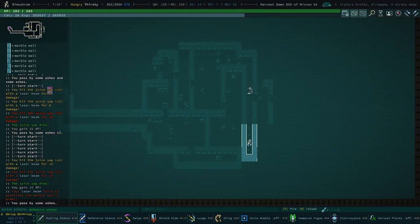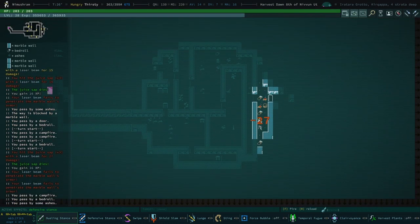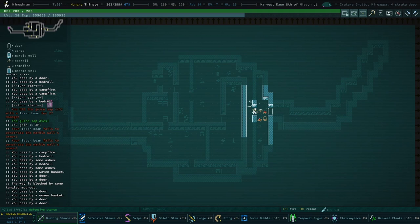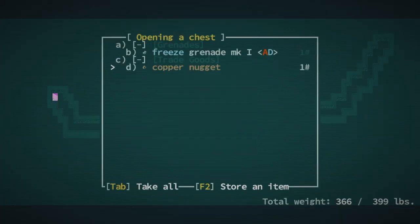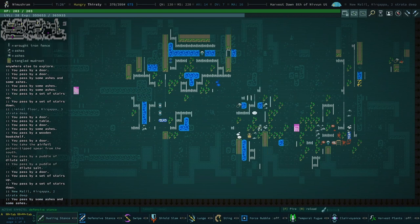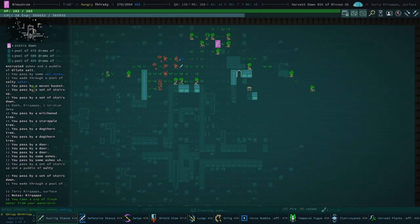I kind of would prefer if we could find some items that improve our temporal fugue, but we don't need that because temporal fugue is an ego-based mutation, and so therefore we can improve it just by increasing our ego — which I am trying to do, but it's slow. That was a nice little historic site, pretty chill. Got a cool item — what else can you ask for, really?